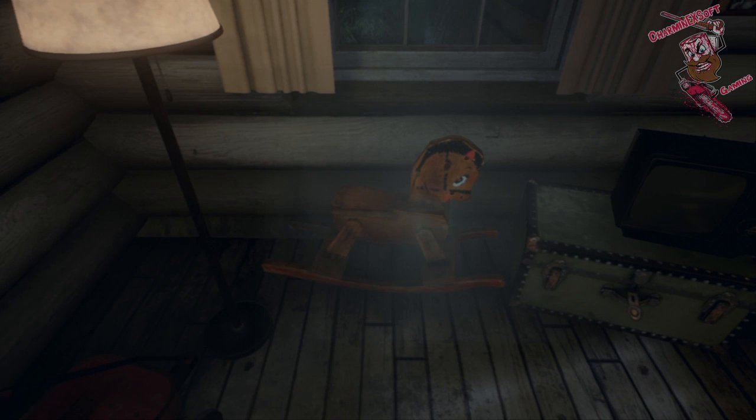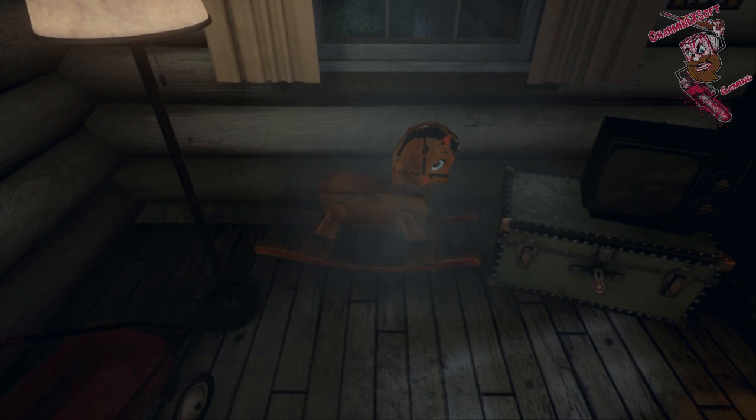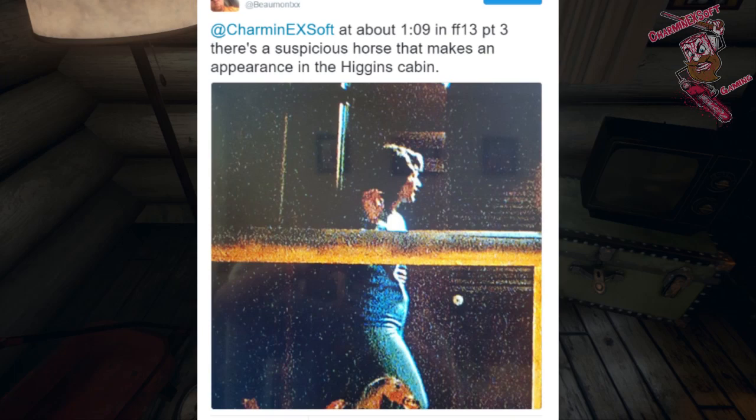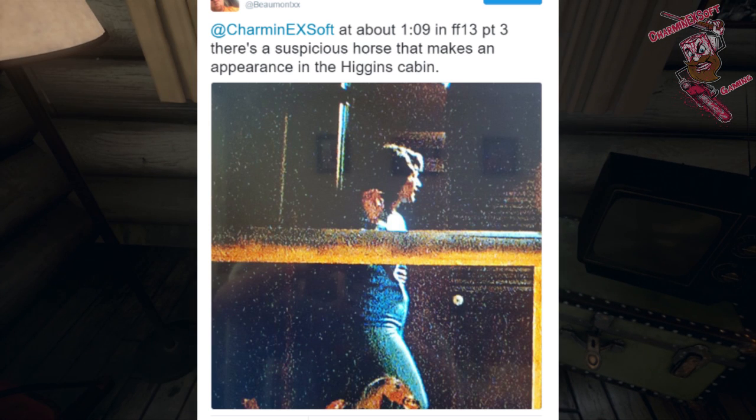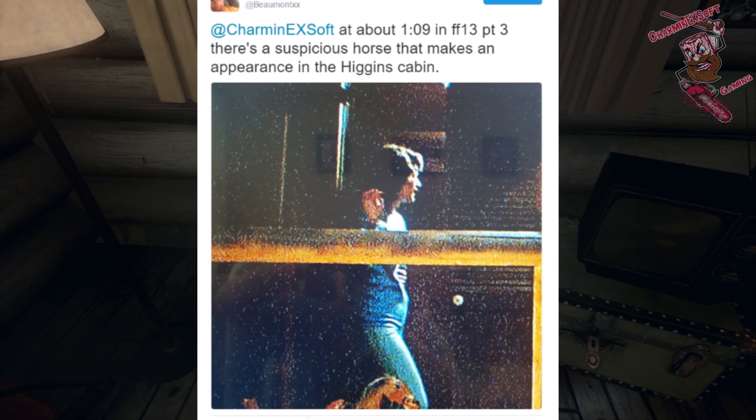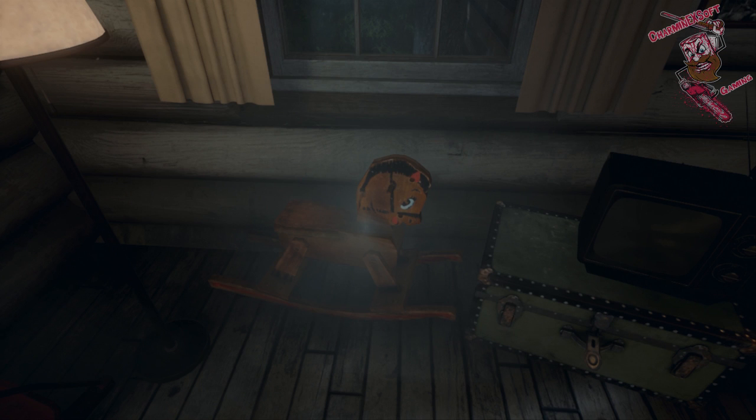All right, now the rocking horse — one of those things that makes you want to pull your teeth out when searching for it. Beaumont XX has found the horse in the Higgins Haven house in Friday the 13th Part 3. You basically only see it for about half a second at the very top of the staircase area, and it's very really hard to catch, but he's absolutely right — there is a wooden horse right there. We've never been able to find any other wooden horse, so I believe the guys over at Gunmade/Illfonic went ahead and improvised and made this horse for that reference.